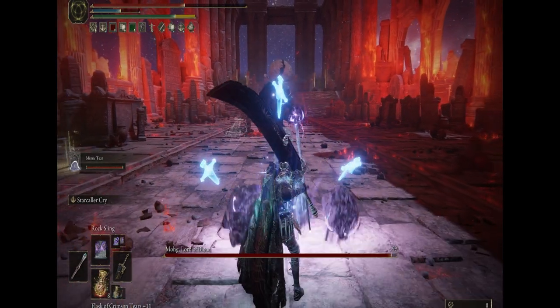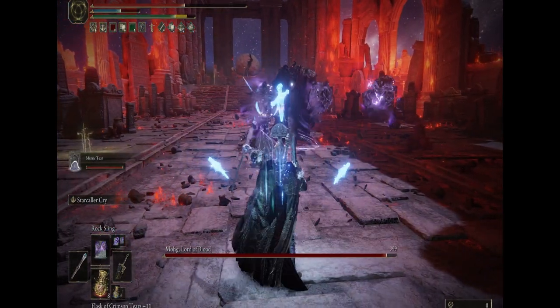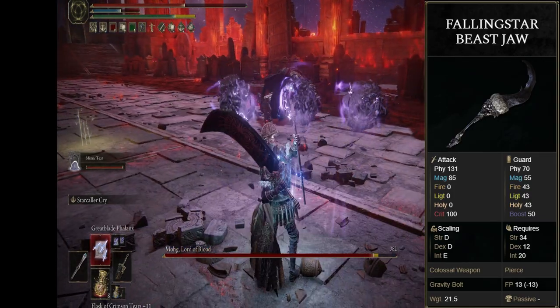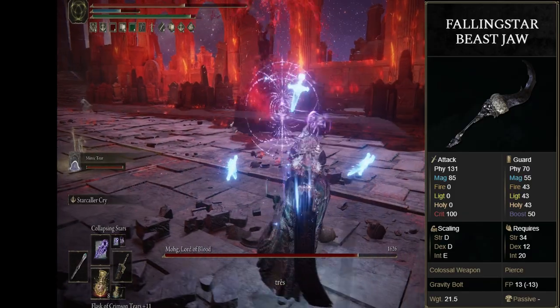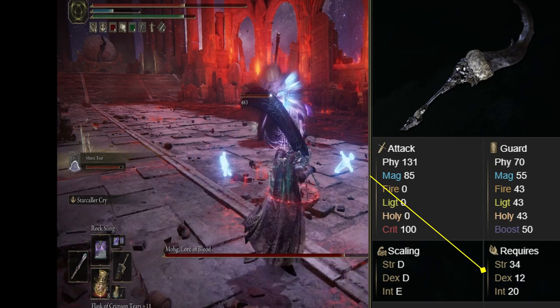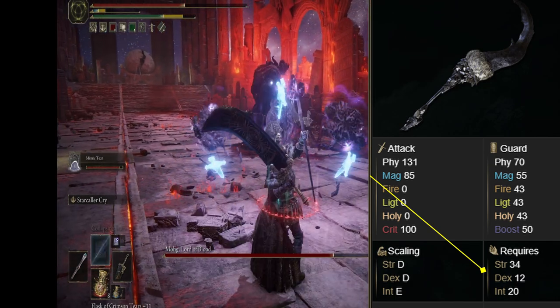Just in case you do want to look for some other weapons that fit this build really nicely to go along with the gravity magic, I would definitely suggest using the Falling Star Beast Jaw. That's a little bit more endgame, but it'll still give you that added gravity spell since there really aren't too many to work with. Due to the 34 Strength and 20 Intellect requirement, it fits the build very well and you don't have to make any adjustments to your points at all.